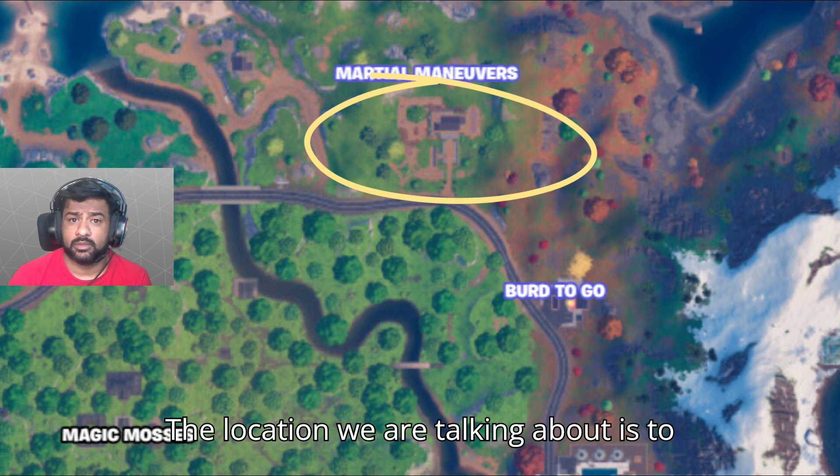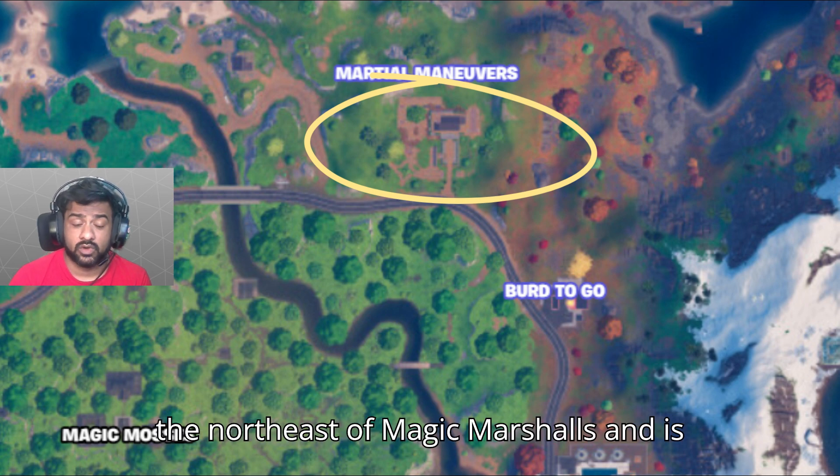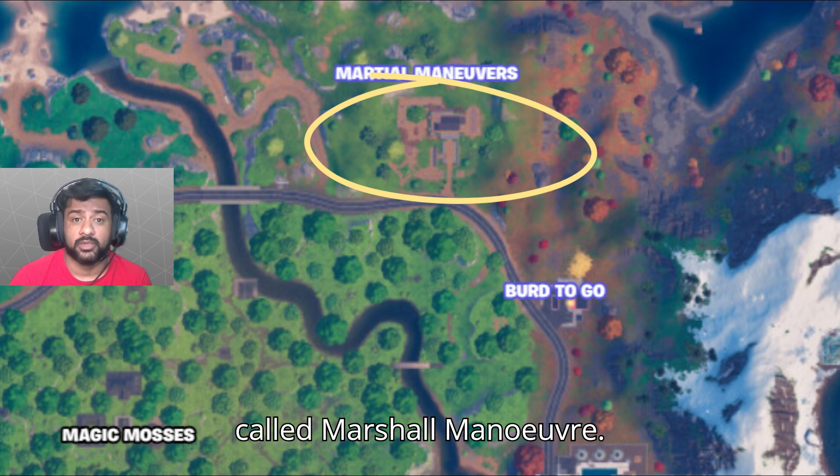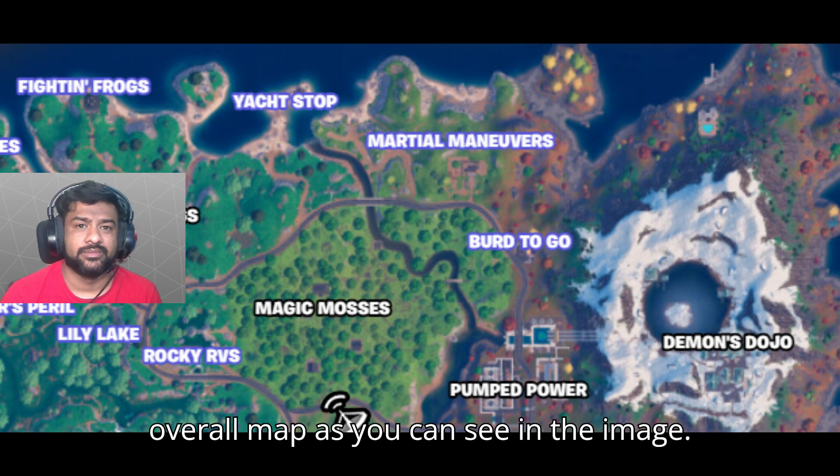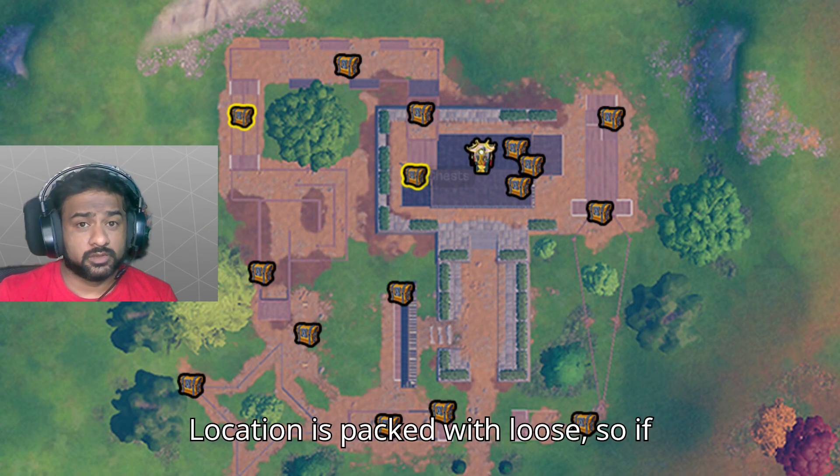The location we are talking about is to the north east of Magic Marshall and it's called Marshall Maneuver. The location is on the top right of the overall map, as you can see in the image. This location is packed with loot.